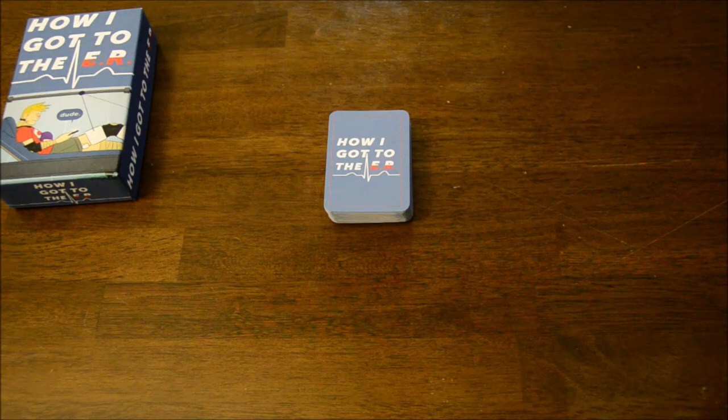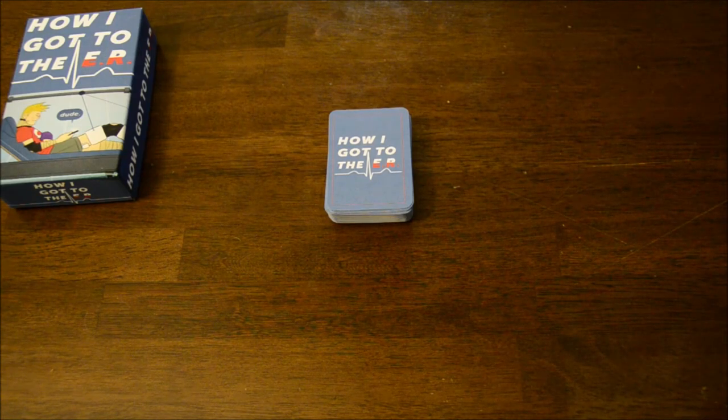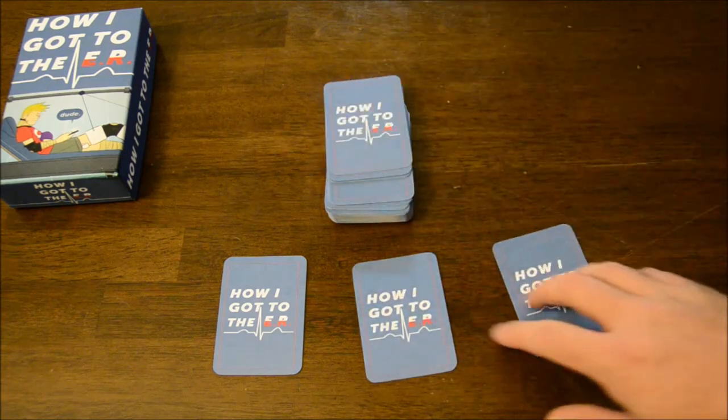This is a competitive game for at least three players and goes up to about seven players, but you could theoretically do it with even more. The goal is to craft a story telling how you got to the ER using cards that give you clues as to how you should structure your story. The winner is the first person to get to a certain threshold of points — it could be 100 points, it could be 150 points — but you can adjust it on the fly. At the beginning of the game, every player is dealt three cards from the top of the shuffled deck.